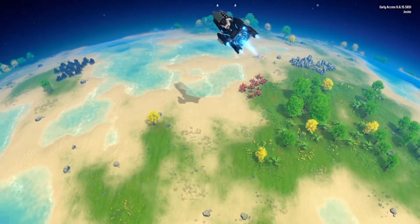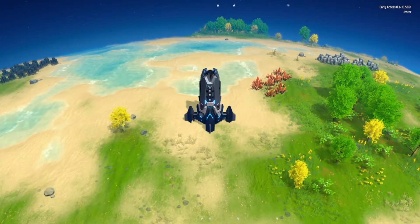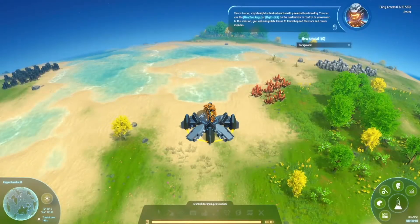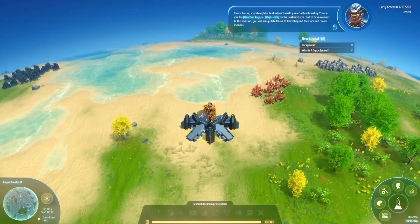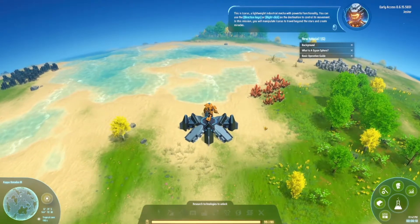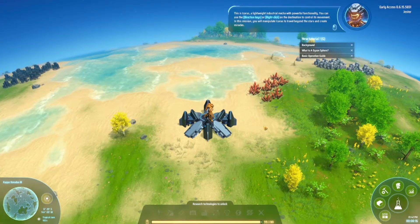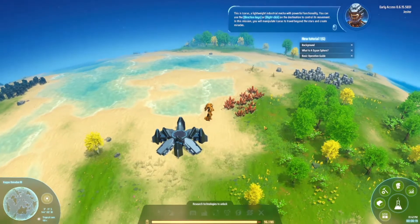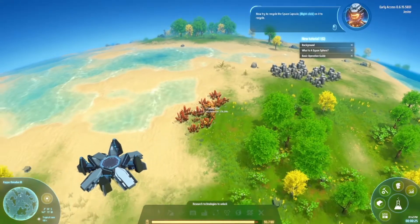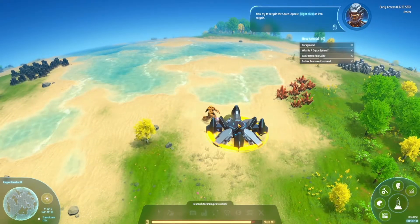Some crystal stuff on the ground — time to figure everything out. Giant robot! This is Icarus, a lightweight industrial mecha with powerful functionality. You can use the arrow keys or right-click on the destination to control its movement. You can't use the arrow keys to travel beyond the stars and create miracles. All right — you are copper, you are stone. Now try to recycle the space capsule.